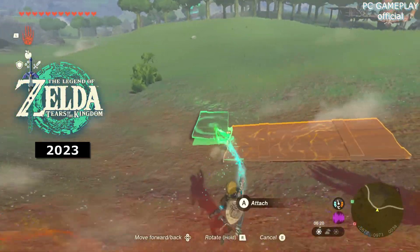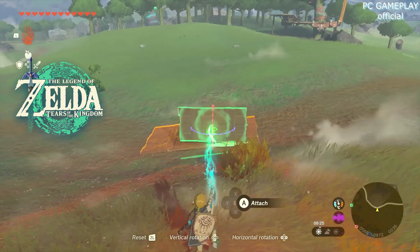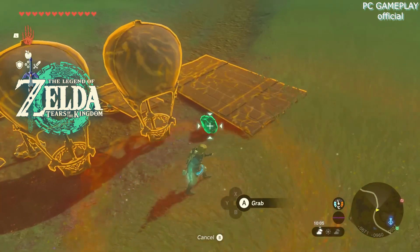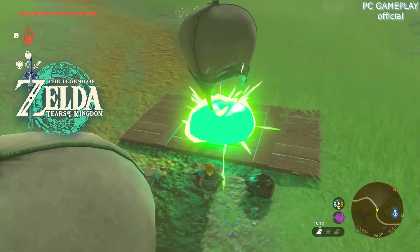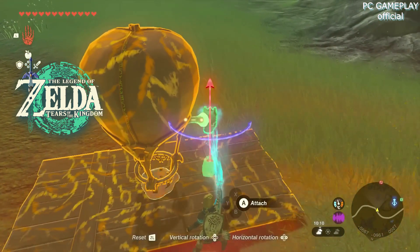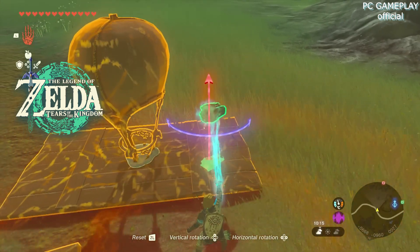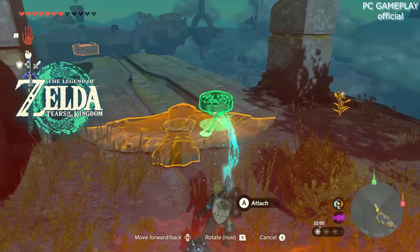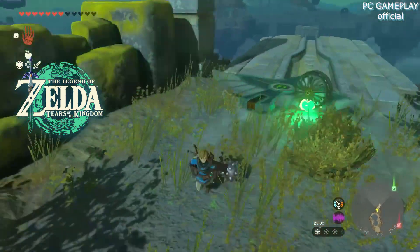The Ultra Hand building system really is completely free. You can glue bits together in whatever way you want. You select objects with A, then can move them closer to or further away from Link with up and down on the D-pad, just like Magnesis. But you can rotate, too, by holding the R button and using the D-pad. At first, this did feel a little bit tedious, but it did click after a while. By the end of the session, I had no problems at all rotating things quickly and accurately.